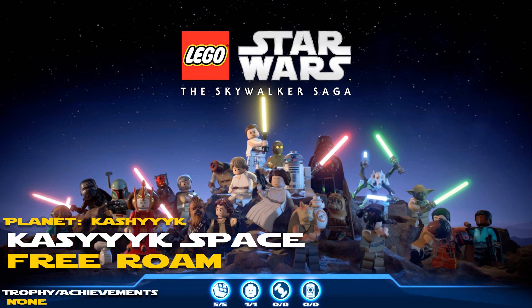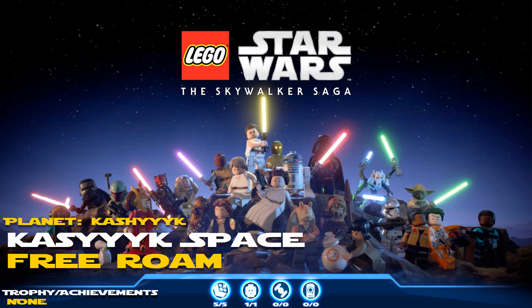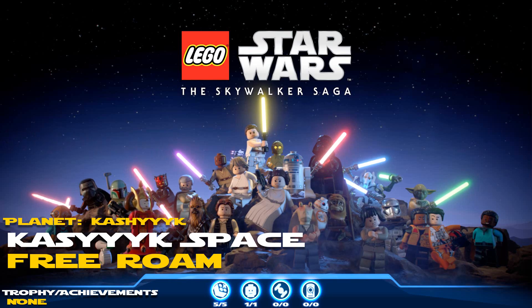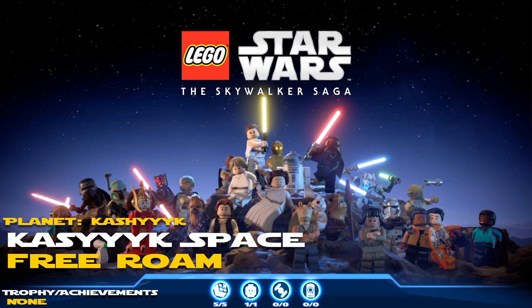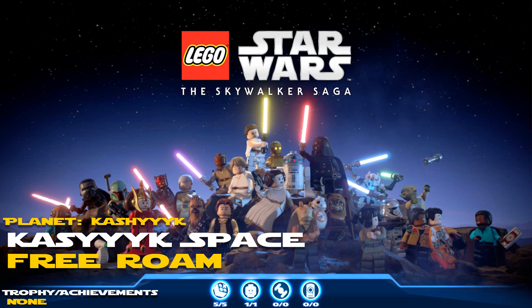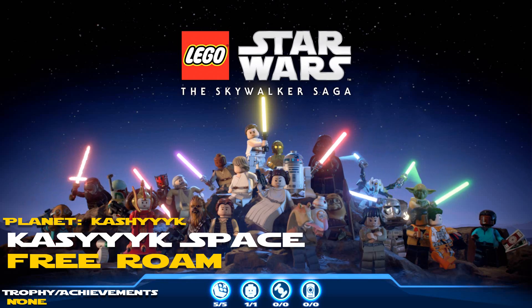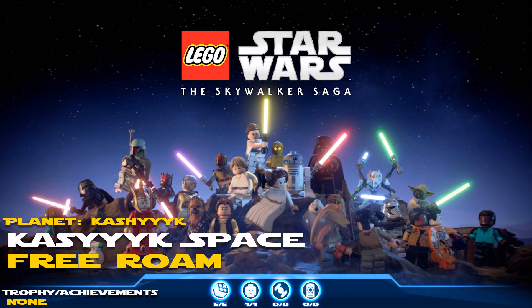Hey everyone, H2G Brian here back with some more LEGO Star Wars: The Skywalker Saga. In this one we've got the Kashyyyk space place — we're gonna take on the free roam, get a kyber brick comet worth five total kyber bricks, and we're gonna take down a race too, which is a pain in the tuchus, but we're gonna give you a quick tip on how to make it a little bit easier.